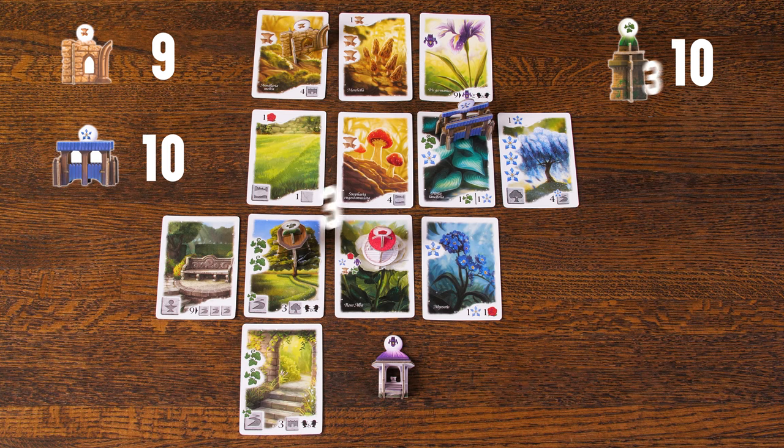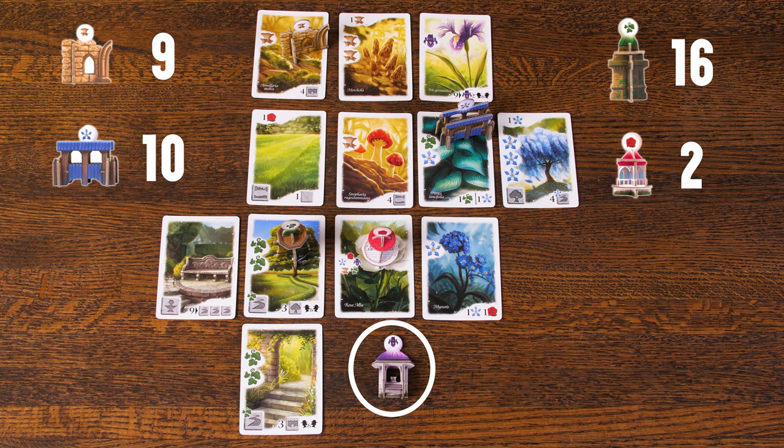The next Follie has four matching plant icons plus the Rosa Alba, giving us ten points, and another six points — three from each adjacent card without plant icons — for a total of sixteen points for this Follie. The next Follie is placed on the Rosa Alba. No other adjacent cards have roses, and they all contain some type of plant icon, so our total for this Follie is two points. The final Follie could not be placed, making it worth negative five points.